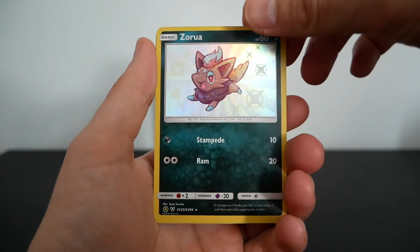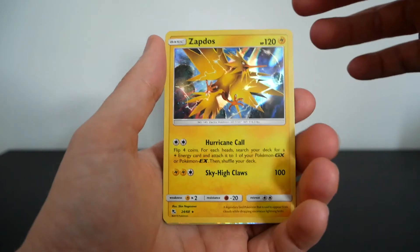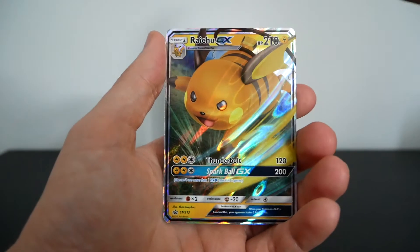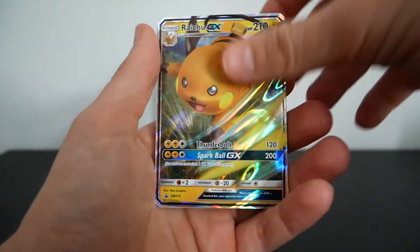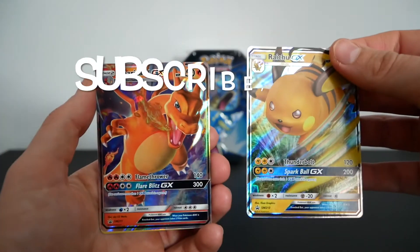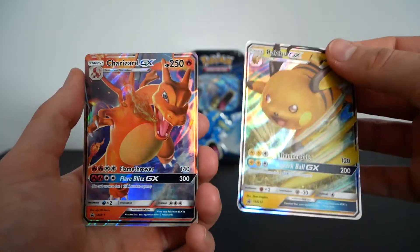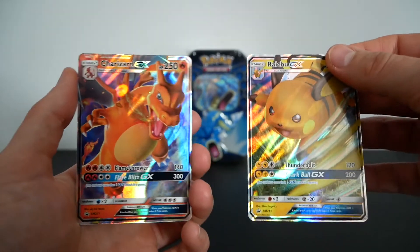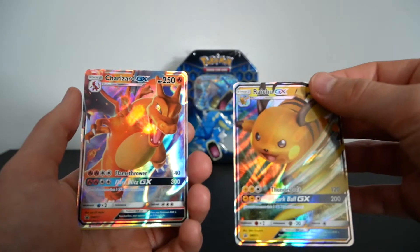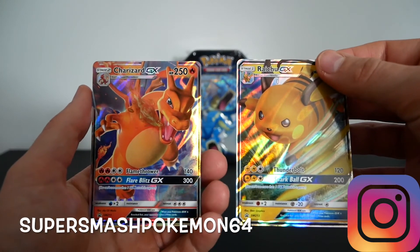Pulls of the day: the Shining Zorua — that's probably right — and the Holo Zapdos, which is a beautiful card and I was a big fan of it. Plus the Raichu GX promo. So if you want to get your hands on these two plus the Gyarados GX, all you've got to do is be subscribed, like the video, and leave a comment below saying why you want the cards. You could score yourself around $30 worth of cards. And following me on Instagram at SupersmashPokemon64 might help your chances.